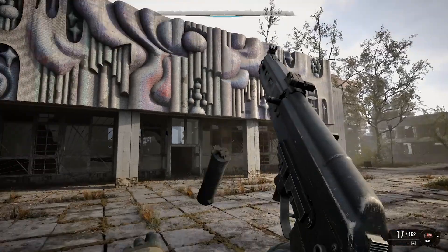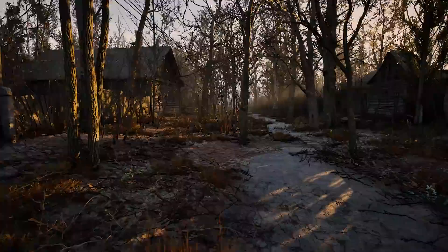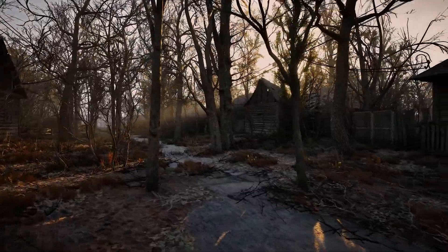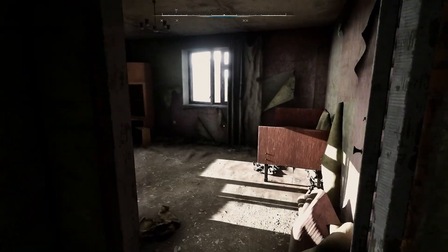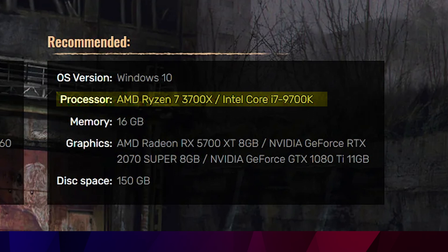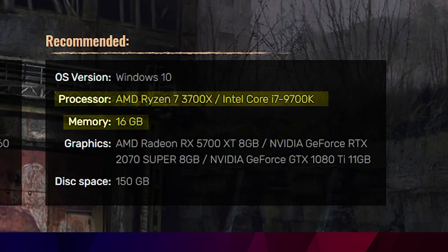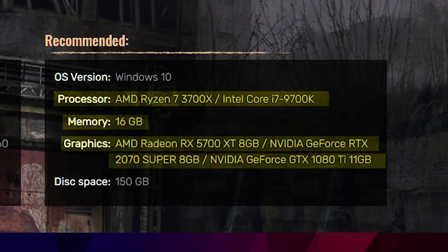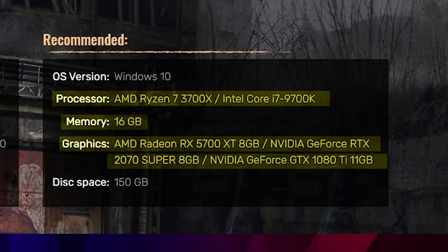However, you should still get a playable experience on this older hardware — you're just not going to enjoy all the graphical details and smooth performance that Stalker 2 has to offer. For all that, at a high resolution and refresh rate, you're going to need to invest in your PC hardware. Have at least an AMD Ryzen 7 3700X or Intel Core i7-9700K processor with 16GB of memory. You'll also need an AMD Radeon RX 5700 XT 8GB or GeForce RTX 2070 Super 8GB.